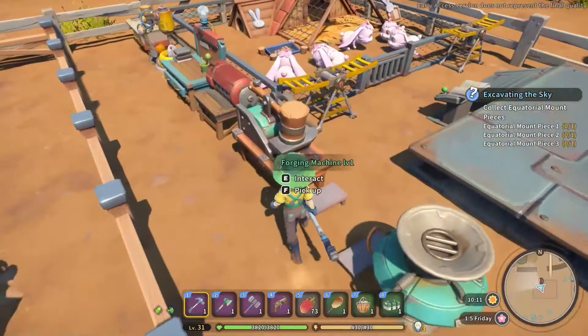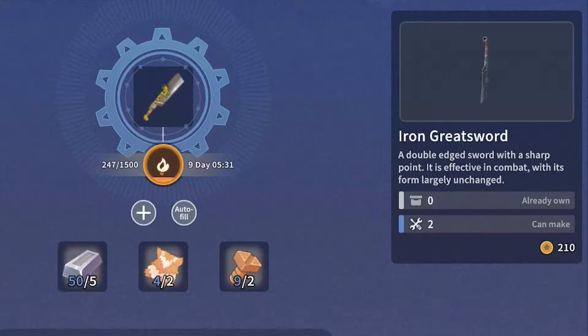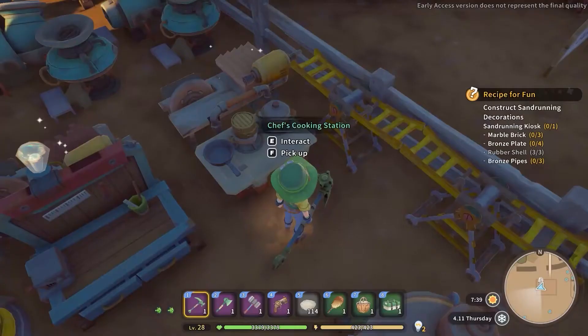You will need it also at the forging machine in order to produce the iron great sword, iron sword and shield, and iron dagger, while at the tailoring machine for the rescue team boots.